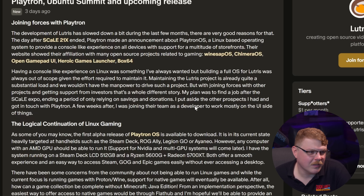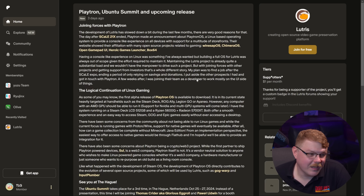Matthew wrote: 'Having a console-like experience on Linux was something I've always wanted, but building an OS for Lutris was always out of scope given the effort required to maintain it. Maintaining the Lutris project is already quite a substantial load, and we wouldn't have the manpower to drive such a project. But with joining forces with other projects and getting support from investors, that's a whole different story. My plan was to find a job after the Scale Expo, ending a period of only relying on savings and donations. I put aside the other projects I had and got in touch with Playtron. A few weeks after, I was joining their team as a developer working mostly on the UI side of things.' Matthew also points out the fact that there are lots of other open-source developers involved in Playtron.